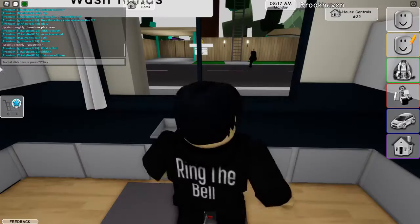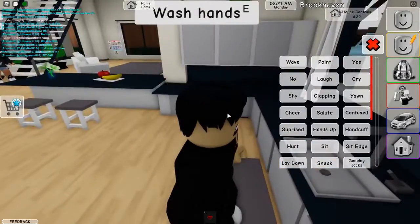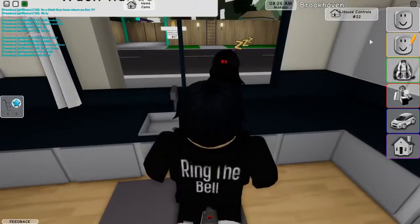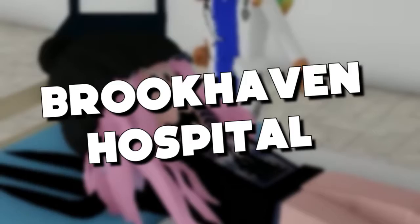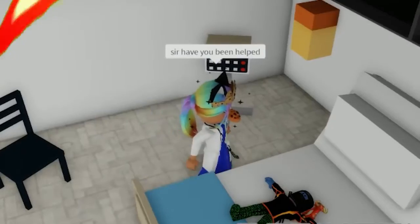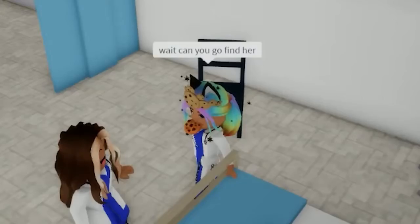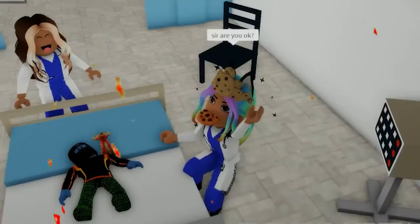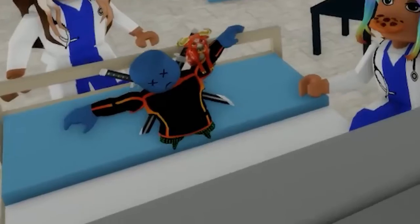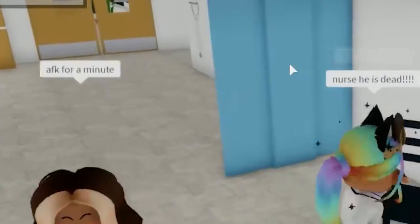Shower Teleport: Head towards the washroom of the main room. You will discover a piece of wood close to the shower. Pass through it and you will end up in another space of the house. Brookhaven Hospital: Advance towards the Brookhaven Emergency Clinic and go into it from the primary passage. You will discover an opening in the roof on the upper right half of the front of the work area. Utilize a stepping stool to go into the opening. It's a frightening mystery area with exploratory seats and surgical tables in it.